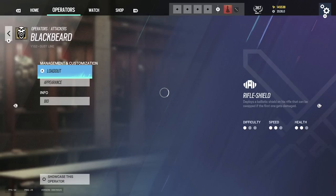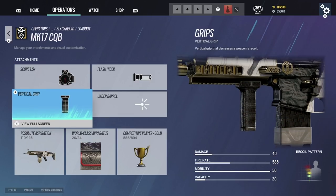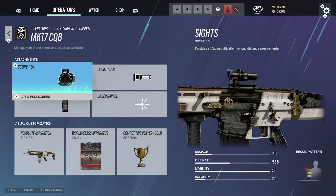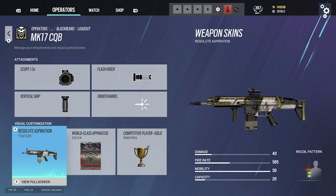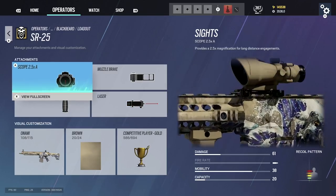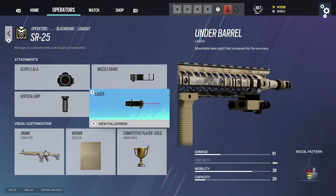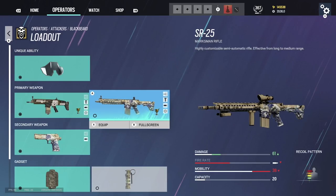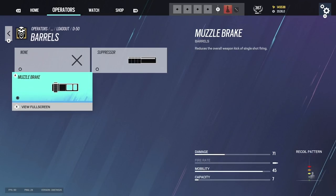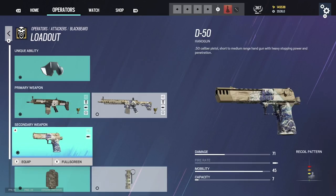Blackbeard: I don't really like him, but I recommend flash hider, 1.5, vertical grip. Never use angle grip on Blackbeard — this gun actually has kick and you'll put yourself at a disadvantage. For the DMR: muzzle brake, vertical grip, 2.5, and laser — sometimes you need to hip-fire with the DMR when you don't have time to ADS, so the laser helps at close range. Deagle: always muzzle brake.